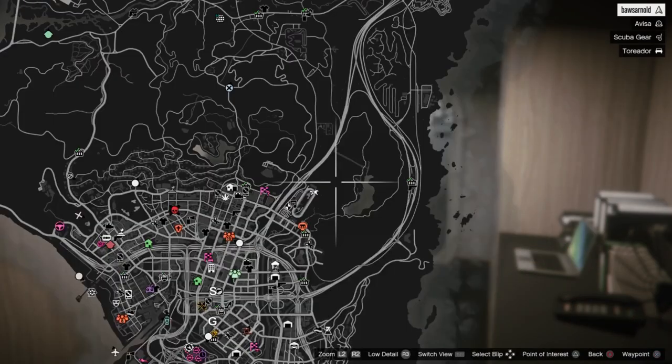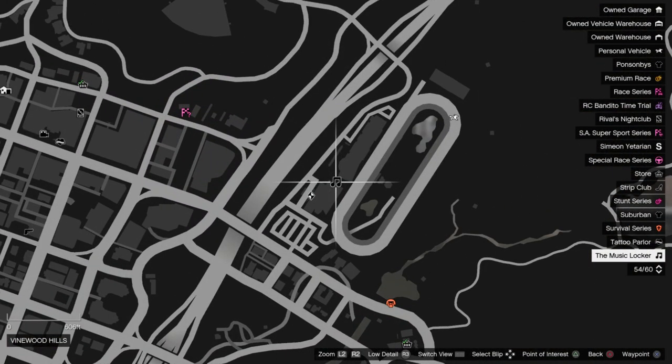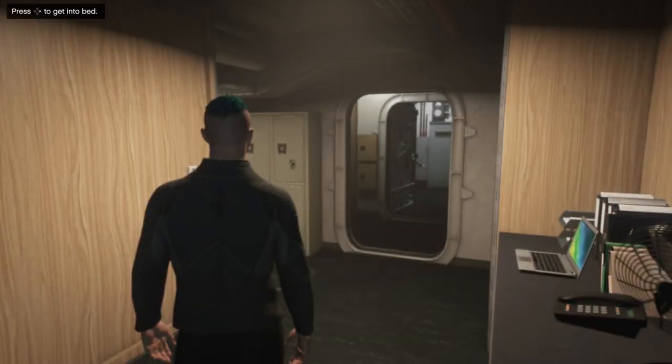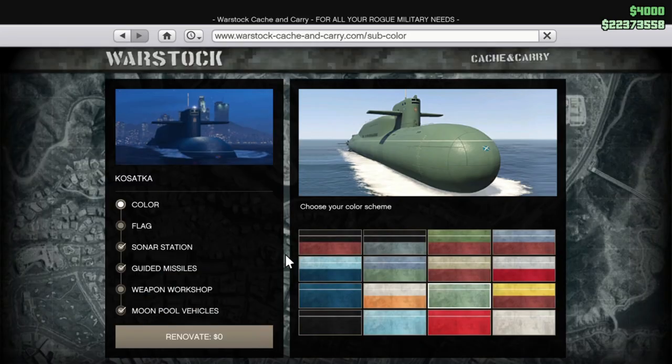First of all, if you want to buy it, you first have to go to the Music Locker next to the casino — it's actually a club under the casino. You will have a small intro to the DLC. Then you can go to Warstock. The price will be 2.2 million minimum, and it can go up to 9 or 10 million if you get all the upgrades.